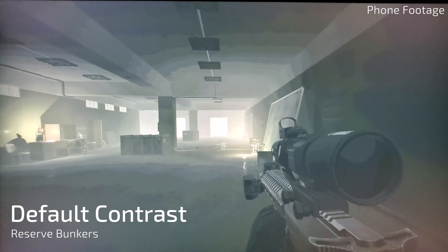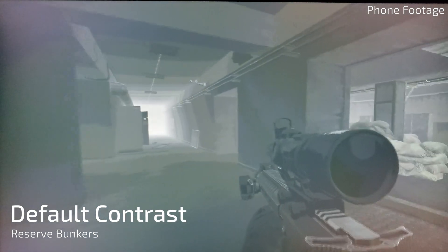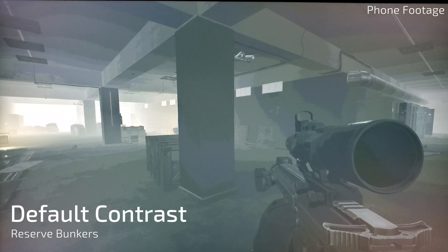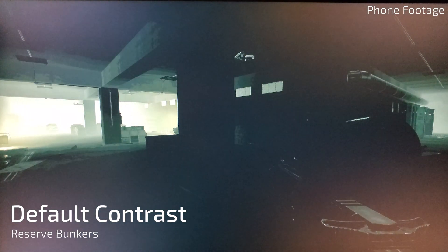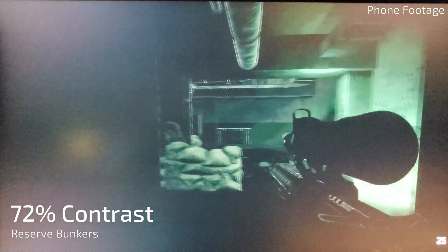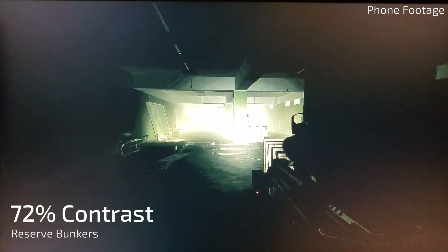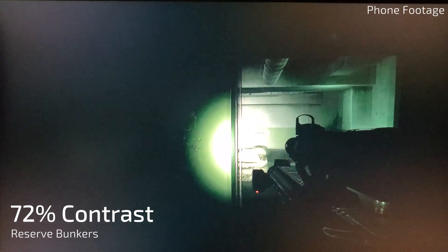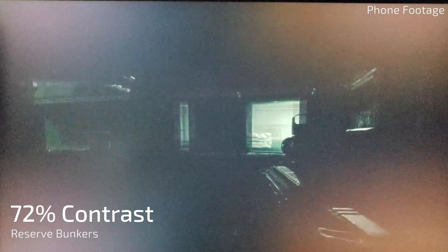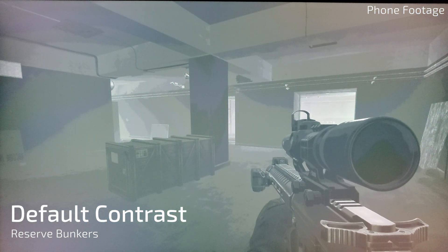As you can see, Reserve is pretty dark in the bunkers, but it's not unbearable. You still have that washed-out look in the darkness, but it's a little different than Interchange — you can still see defined shadows and it's not too overbearing. If we change to 72% contrast, you can see that it makes everything pitch black here. I have no idea why that is. You would think this would make the map look a little clearer inside, but I actually have to lower it to around 62% to even make it bearable. I could probably leave it at default and still be okay — I haven't had any concerns with Reserve's darkness at all.